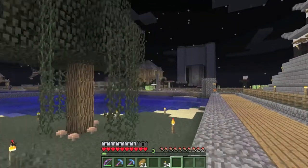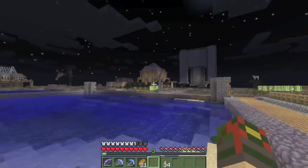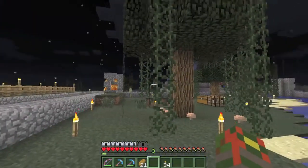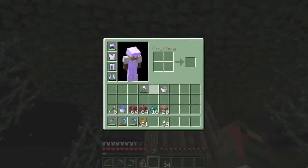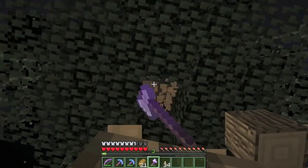My plans for this plot are going to be lava-based — lava aqueducts, or lava ducts, however you want to call it. The first thing that's got to go are these trees, because this is not supposed to be a green plot.